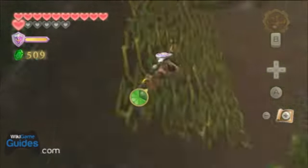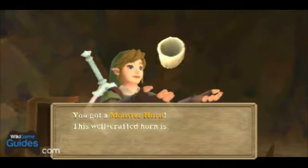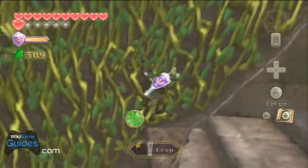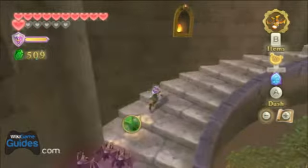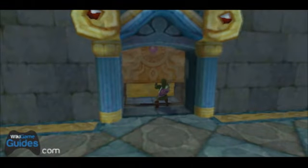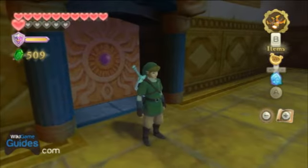If you notice on the dungeon map, you'll see that there is a treasure chest in this area, and that's what I'm grabbing right now. Another monster horn — whoop-de-doo. Just continue your way up the stairs here. And there's the boss key — one quick puzzle and a centipede fight, and it's all yours.